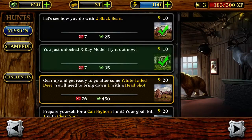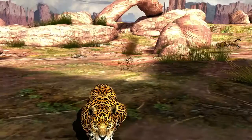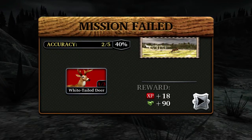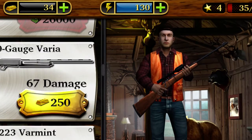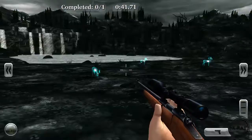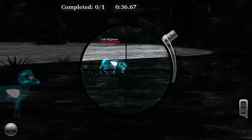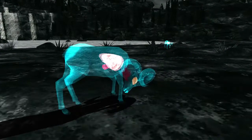Each mission has a certain task. For instance, one might say kill two white-tailed deer with headshots, while others give you a certain amount of time to take out as many animals. Failure, however, is crucial. Each mission costs a certain amount of energy and you only have 100 to start out with. This is a major flaw. You might run through the missions like a true deer hunter, or you might find yourself doing two or three missions before you run out of energy. This has been implemented so players might buy in-game money with real money to fill up your energy bar.